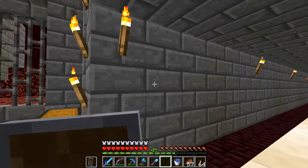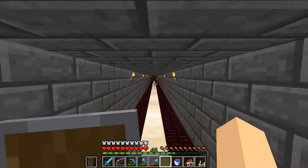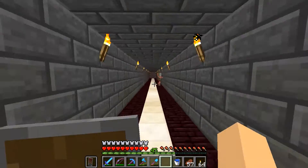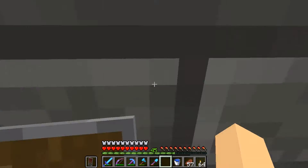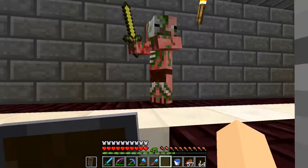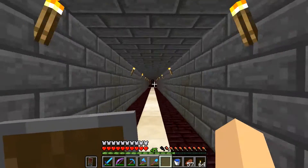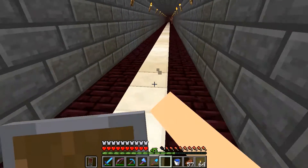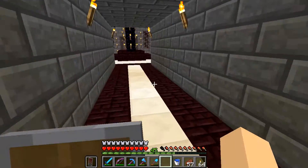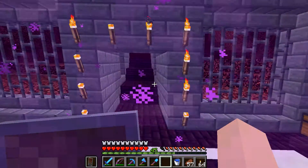I wanted to reserve these stone bricks for the walls. You remember that nether fortress that we found right outside? While I was digging here and completing this hallway, I found that we actually could have just found it by digging in here — this leads up into the bottom of it. So I have an access point into the fortress in case I ever want to go wither skeleton hunting. We'll have a little train stop there, because we are going to make this a nether cart system from the portal all the way over to the villager portal, which is what I use to trade zombie flesh for emeralds from my zombie XP farm.